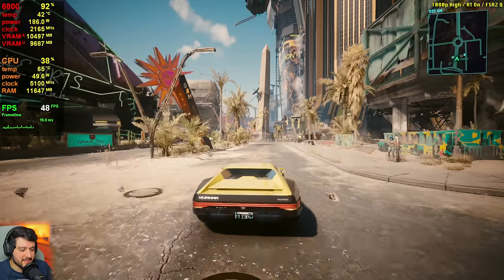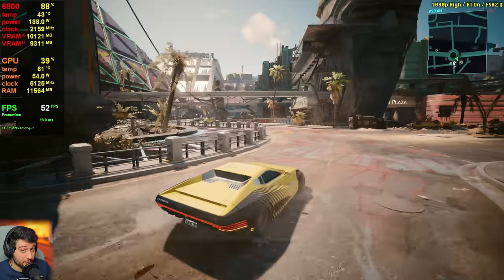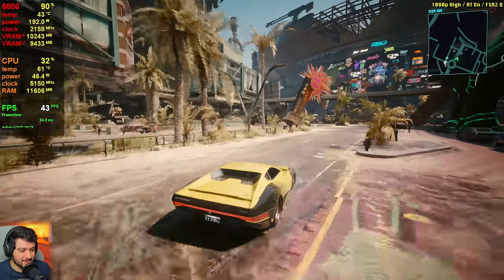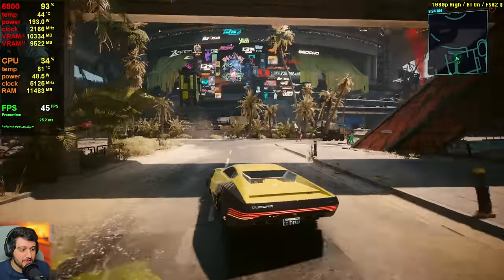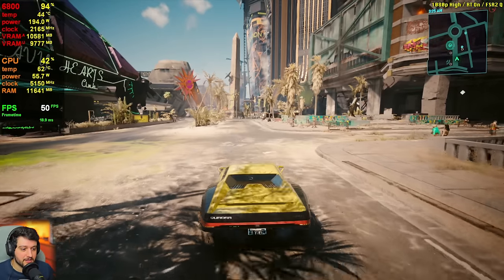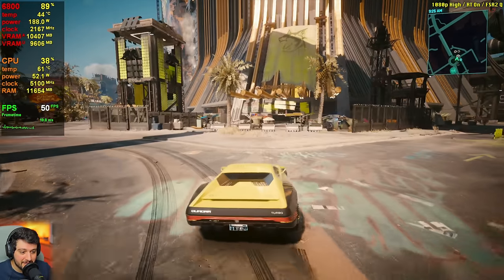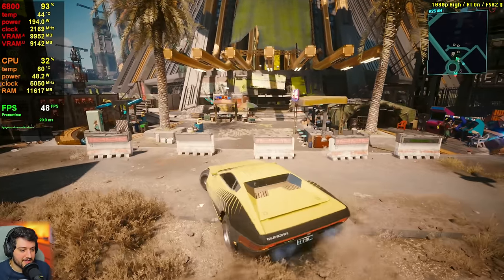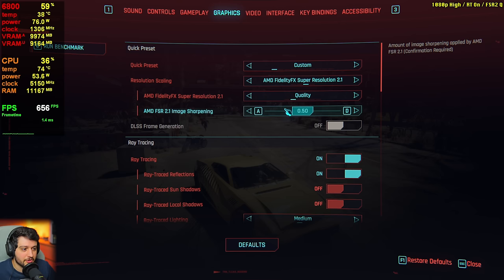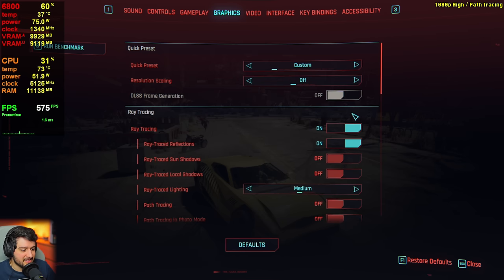Enabling FSR 2.1 quality with ray tracing gets around 40-50 FPS, but it's super pixelated — running at 720p upscaled to 1080p. That gets similar FPS to 1440p ultra at native res, which is a much prettier and better experience. 1440p has 78% more pixels than 1080p, and right now we're not even running at 1080p natively. It's just not worth it. Whatever you do, don't enable ray tracing with this card.